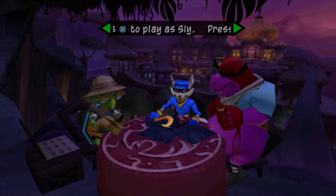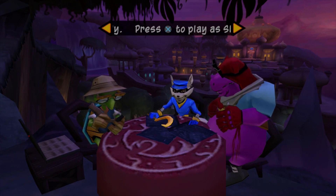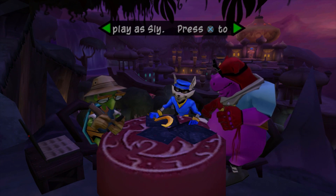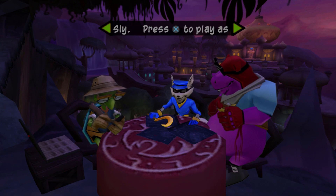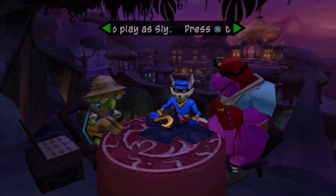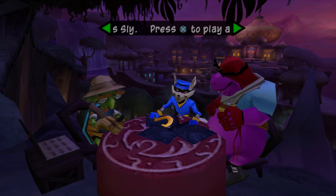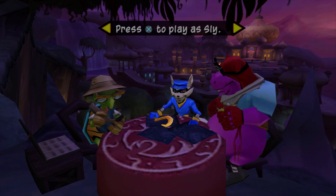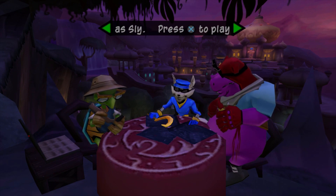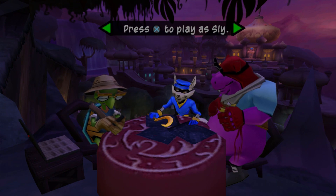Don't try it with Sly or Murray. I mean, you can, but it won't do anything notable. You can't even reach there with Murray, so never mind that. But if you do it as Sly and throw a pounce over there, the cutscene will start and everything will be normal, but it won't unlock after 10 seconds like Bentley's does. So I wouldn't recommend trying it out.